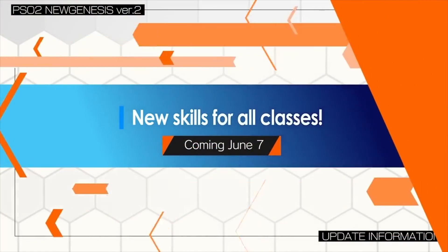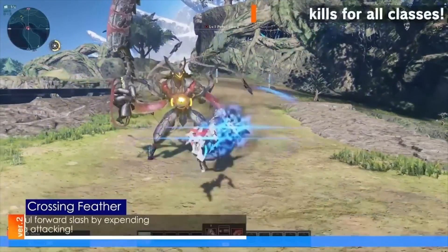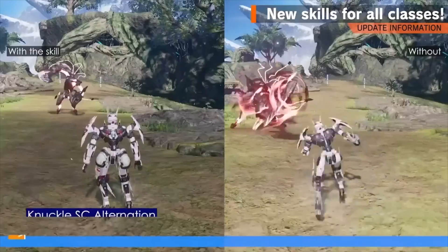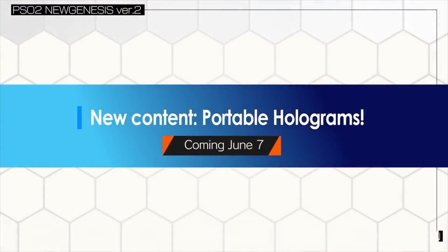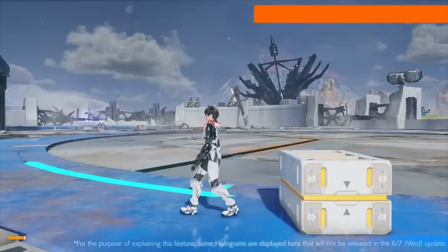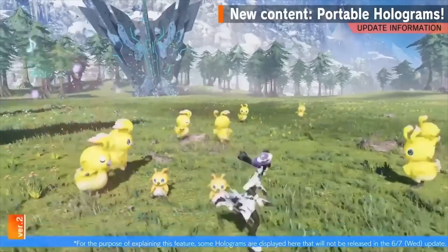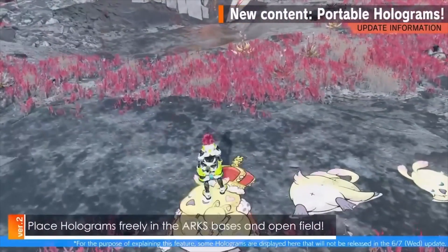Next are class skills — all classes are getting new skills. I can't list each one as the headline didn't show all of them, but definitely each class will have one. Also being implemented are three types of holograms that can be placed in cities, open fields, and combat zones, consisting of objects, effects, and stamps.